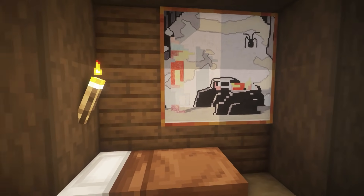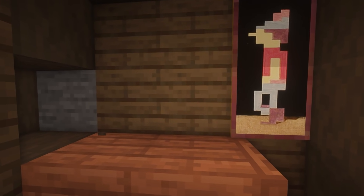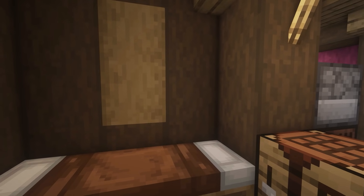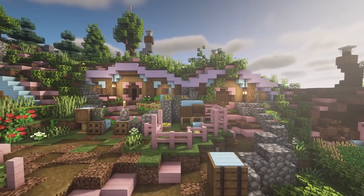This next resource pack is called Paintings Unpixelated, and it basically just makes the paintings not look pixelated and makes them look a bit more realistic. For example, here we have the skull and these two little ones.